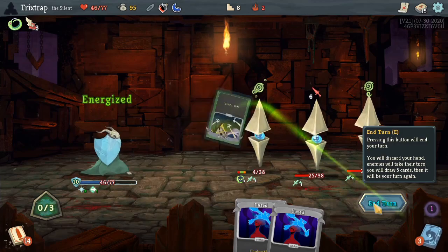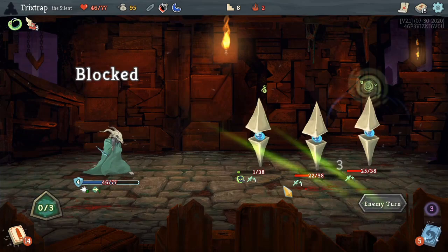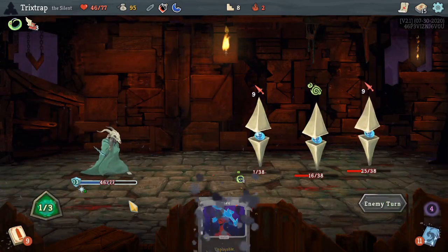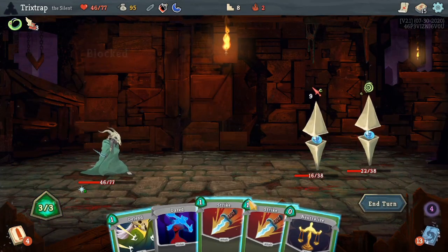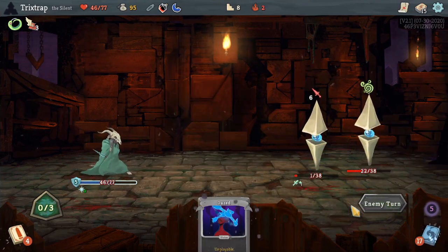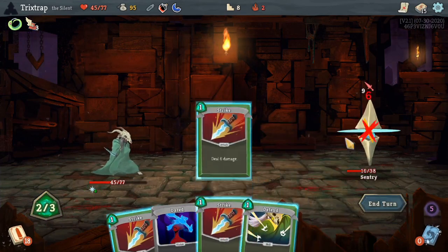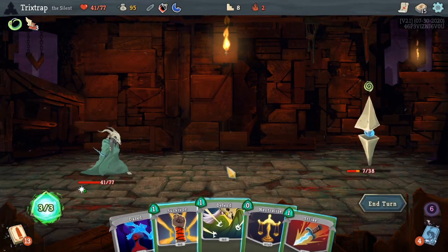Not too bad — he'll die next turn from poison, so that's pretty good. Much unlike this hand, which was not very good. At least I'm taking no damage. Oh, that is what we call the big sad. He's dead and I only took one damage, so I guess it's not that bad. I should kill this turn — yeah, there we go.